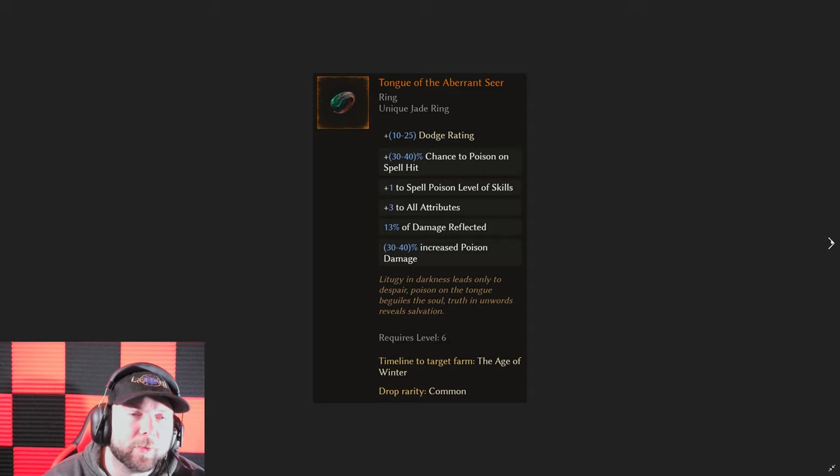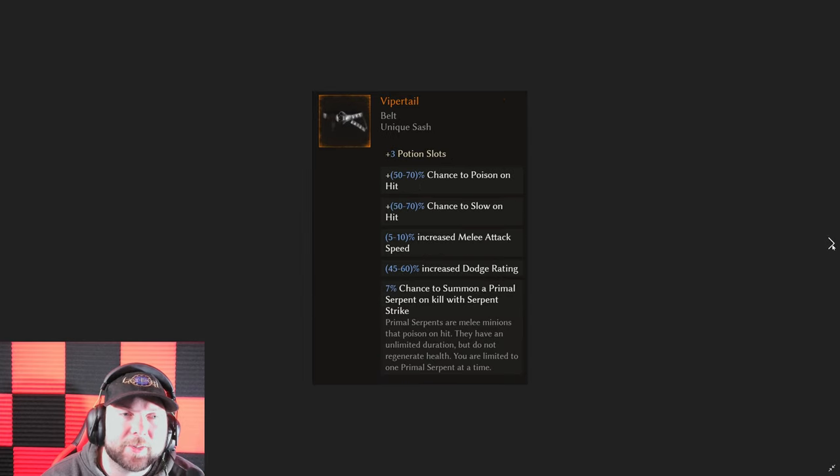Then we have the Tongue of the Aberrant Seer. This one is huge for a ring — it gives you poison chance on spell hit, plus one to spell poison level skills, plus to all attributes, and reflects some damage, plus increased poison damage. You can wear two of these. Now adding up to four more affixes is huge — you can get more poison damage, health, and more. Since you're getting plus six attributes from wearing two of these, if you're playing a ward build necromancer you can also put intelligence on it, getting even more stats. It's kind of crazy what you'll be able to do with some ring slots.